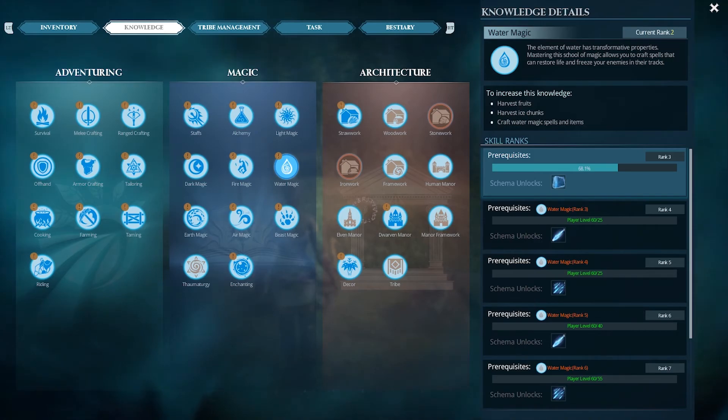What is up guys, it's Cade with the community team at Snail Games USA. Today we're going to be checking out Darkenlight's Water Magic Tree. Water Magic provides a nice mix of utility, defense, and offensive spells.